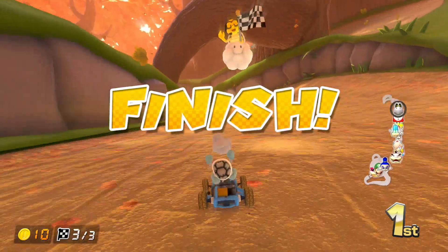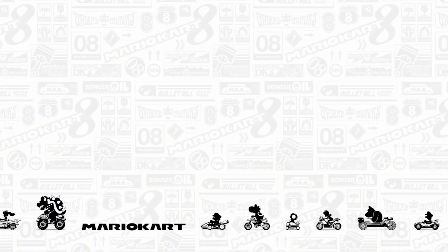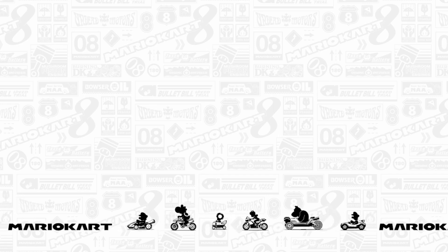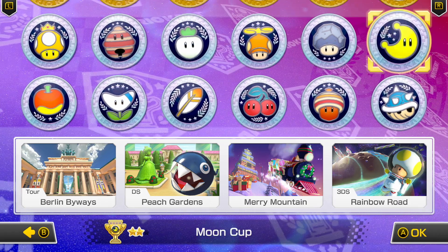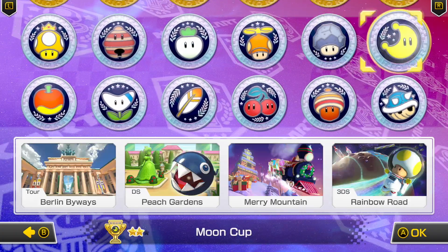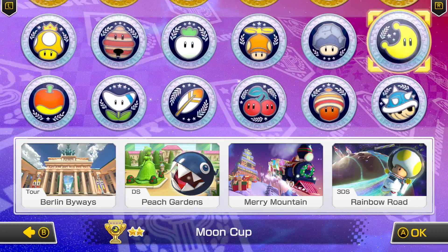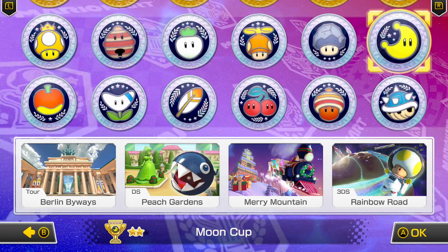And that's that one done. So yeah, honestly a really great selection of tracks. But we'll be going with the next cup after this. And here we are with the final cup for this wave — the Moon Cup, which is Berlin Byways, DS Peach Gardens, Merry Mountain, and 3DS Rainbow Road.